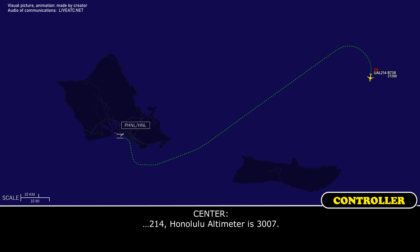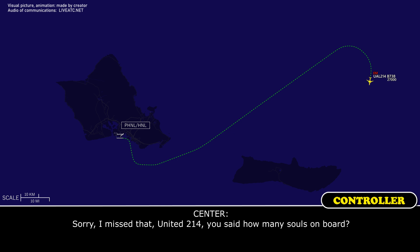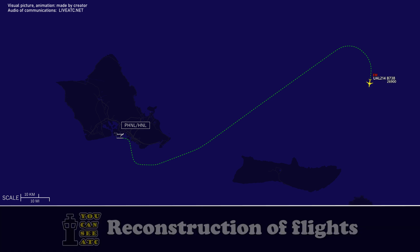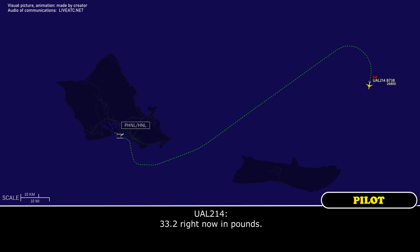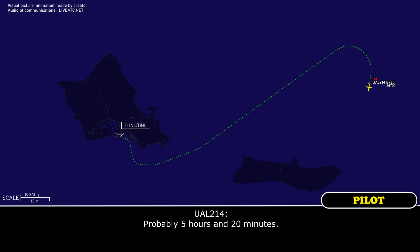United 214, Honolulu altimeter 3-0-0-7. We have 177 souls on board and stand by on fuel. United 214, you said how many souls on board? 177, and standing by on fuel remaining. How many pounds of fuel remaining? 33.2 right now. Probably 5 hours and 20 minutes.